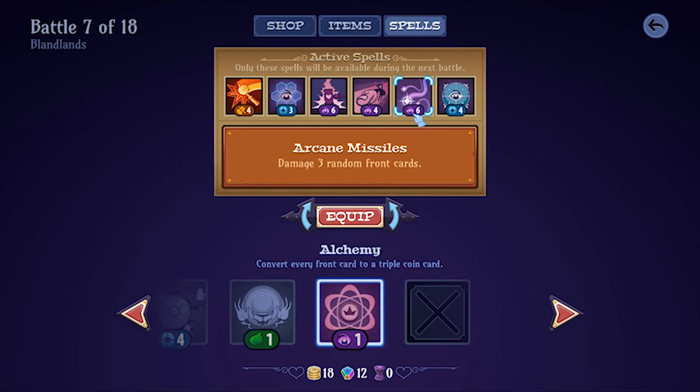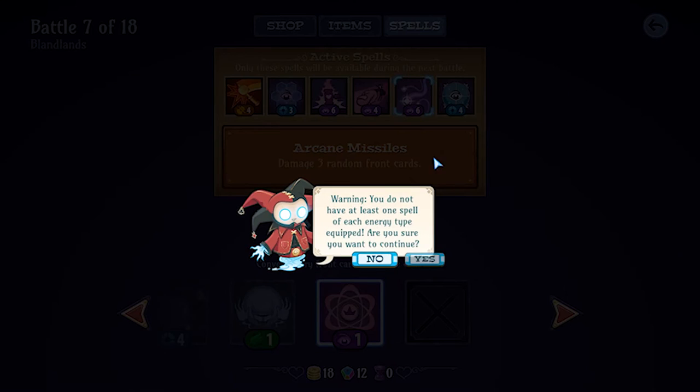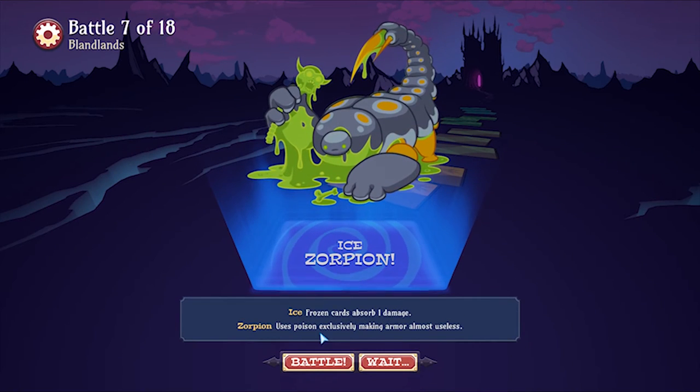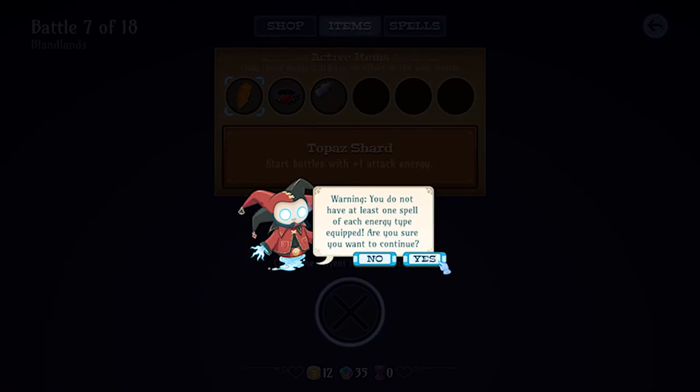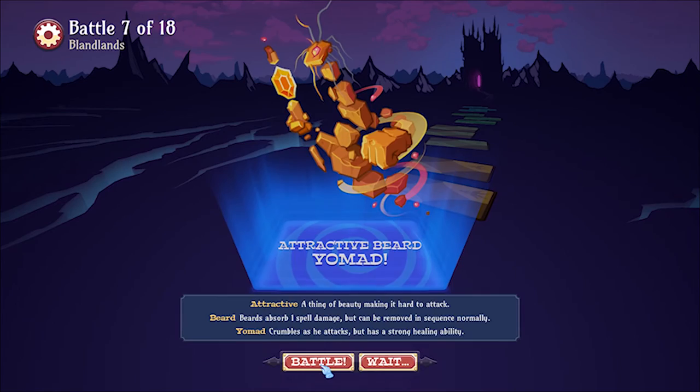For example, a monster labeled as a priest will also be able to heal themselves by creating cards. An iron enemy will infuse cards with armor. Tiny enemies start out with less health, and so forth. It's all completely random and you'll never know what you're fighting until you're face to face with it. And therein lies the game's greatest strength, but also its biggest weakness — the randomization factor.